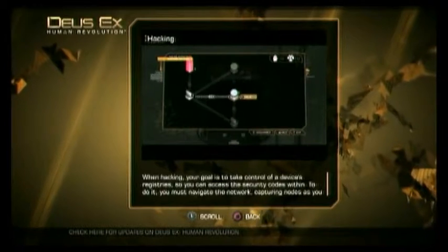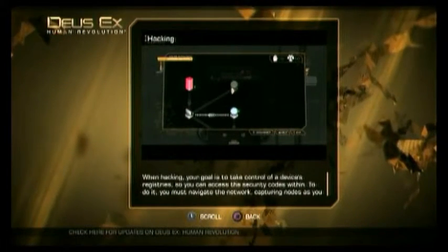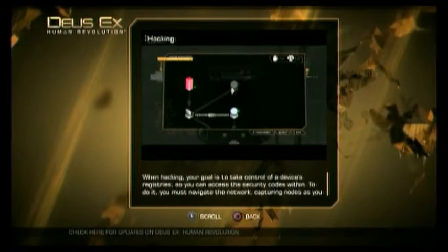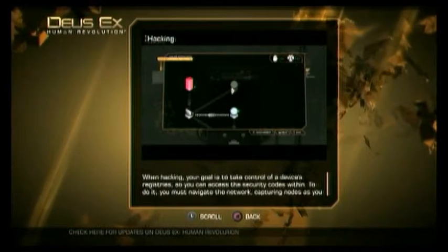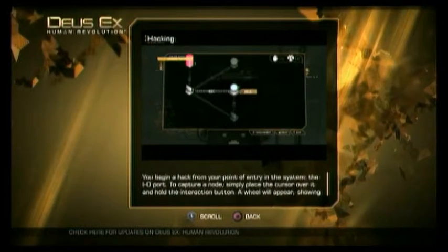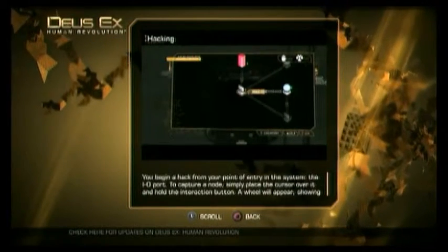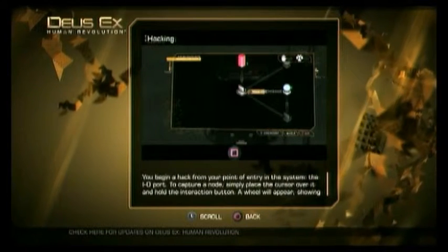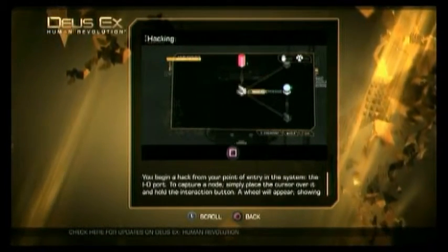When hacking, your goal is to take control of a device's registries so you can access the security codes within. To do it, you must navigate the network, capturing nodes as you go along. You begin a hack from your point of entry in the system, the I.O. port. To capture a node, simply place the cursor over it and hold the interaction button. A wheel will appear, showing you the programs that can be used against it.